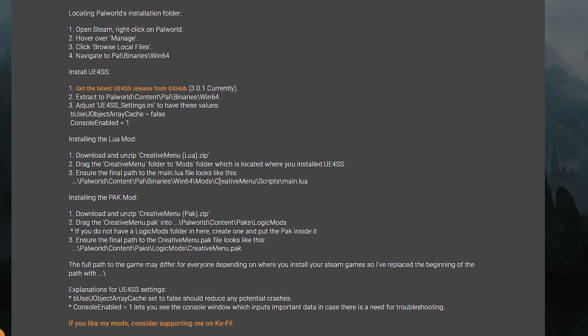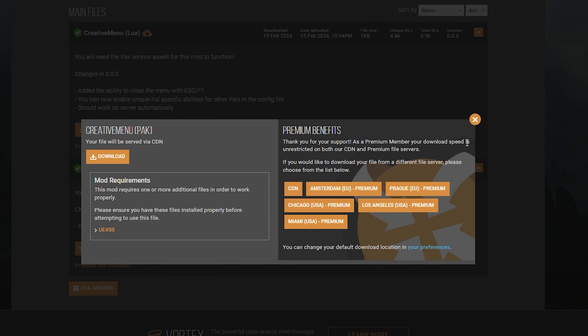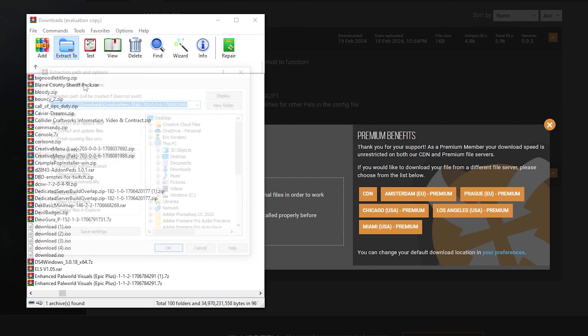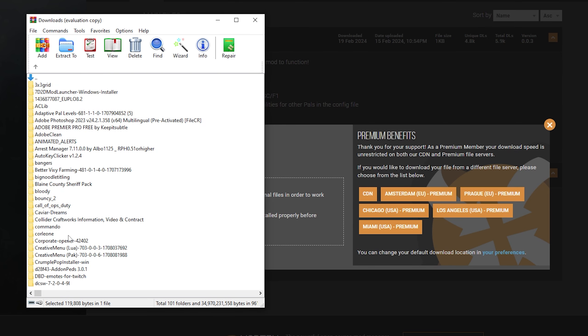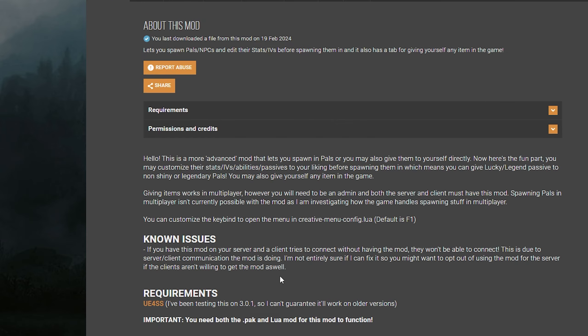Now that we installed that, you need to install the pack mod. Pack mods are very easy. Scroll up, go to Files, and download the pack version — manual download, hit download. Open it up, go back one, and extract it. Once it's extracted, go over to the folder side. Make sure you find the right folder — Creative Menu Pack right here. Open that up and this is the pack. Minimize that and go back to the description.